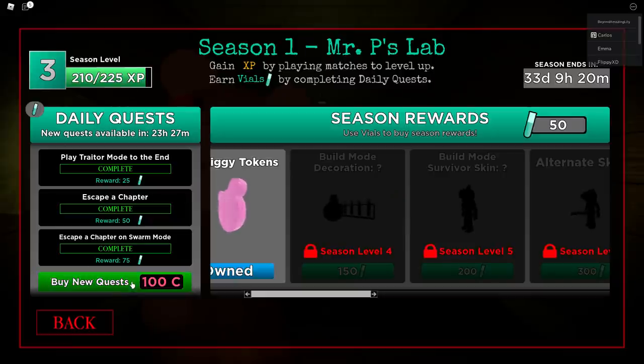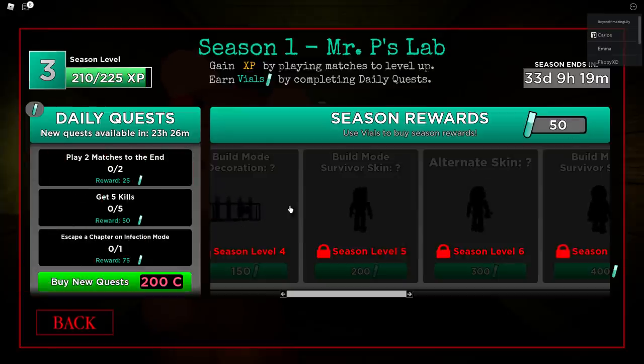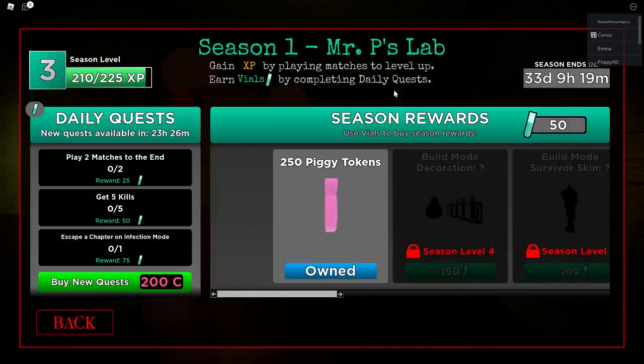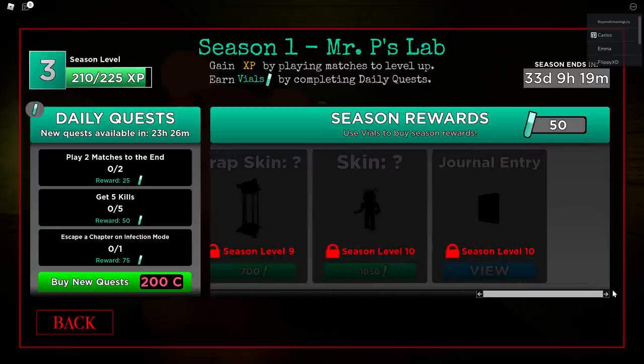We should have completed it for today — yes! All three things are done. We have 50 coins and we can buy new quests here for 100 coins. It warns you that you'll lose all progress on current active quests and the price to buy new quests afterward will cost 100 more coins. I'm gonna try it anyway — I already got all of them. As you can see I have new quests now. You can use your in-game coins to purchase more quests to level up faster and complete season rewards quicker.